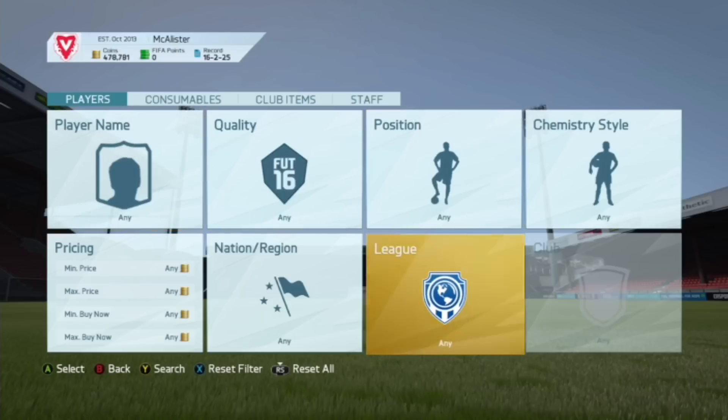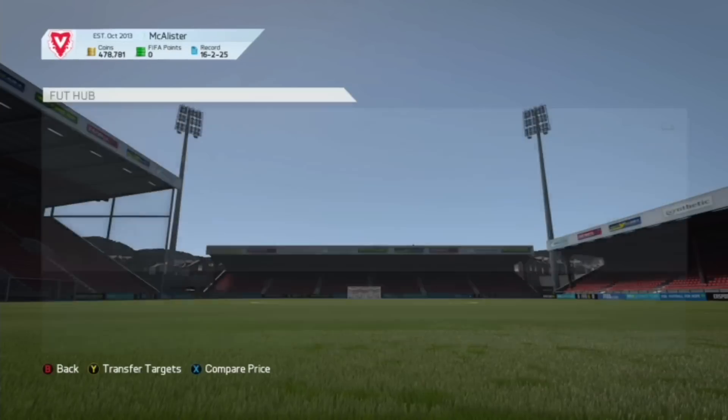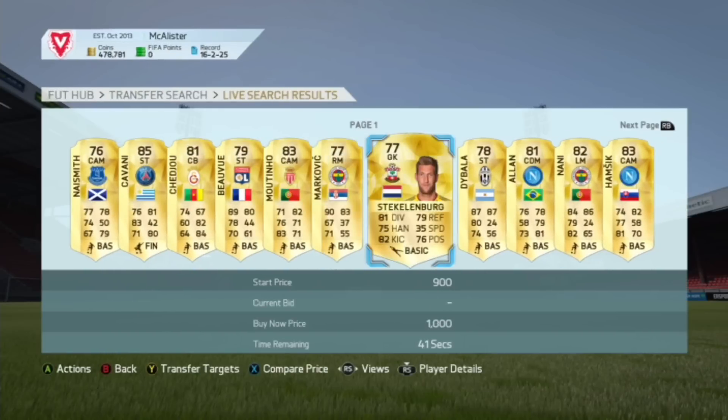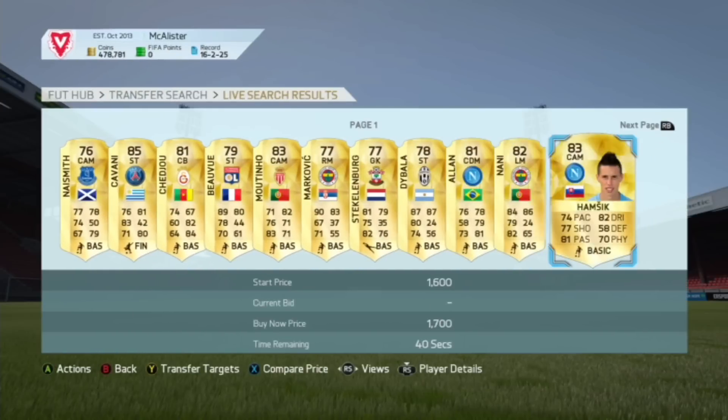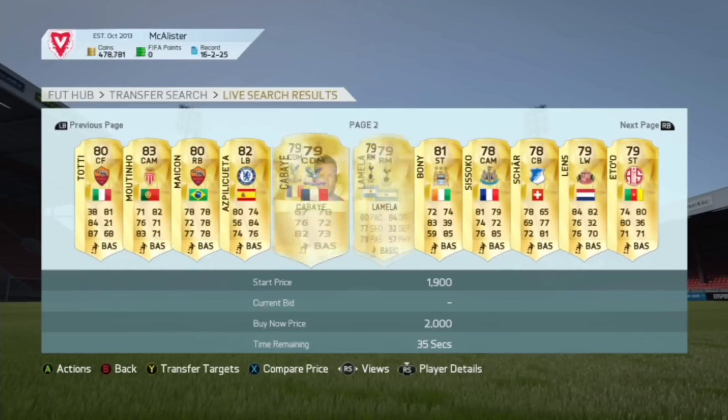All you want to do is look for a cheap player around 1,200 coins. Set the quality to gold and put a minimum price of about 700 coins. You want to find a player going for around 1,200 to 2,000 coins — preferably someone worth about 2,000 coins.